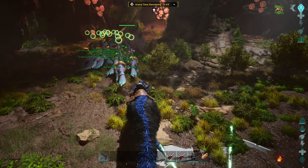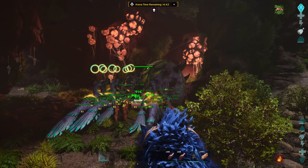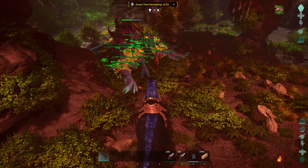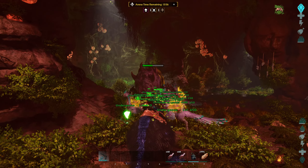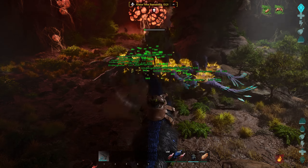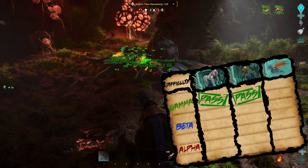The Gamma Broodmother is up next and the Giga Ducks surround her quickly and start going to work. The Gigantoraptor holds aggro from the bosses with ease, and even if they didn't, their big size would probably prevent the Broodmother from getting all over Commander Utes. I started to feel like their damage output with their primary attack just wasn't going to cut it. The secondary attack is actually super powerful and we'd be seeing some big numbers if they used it more. The Gamma Broodmother proves to be no match for the Undergeese and they take her down, earning another pass.